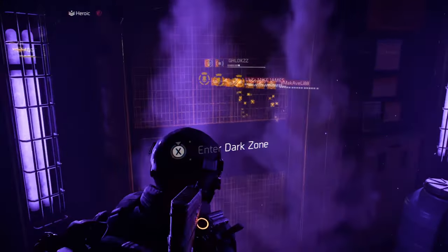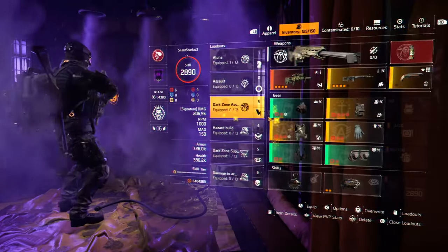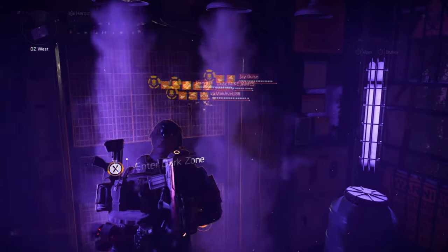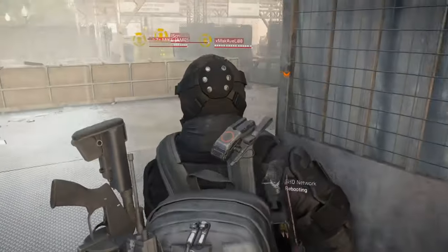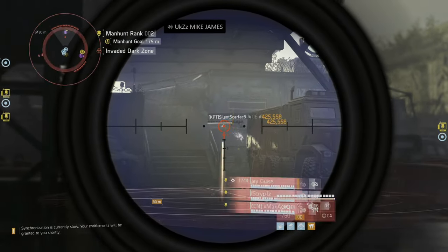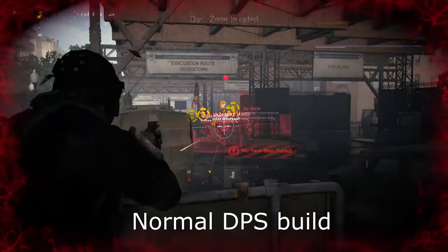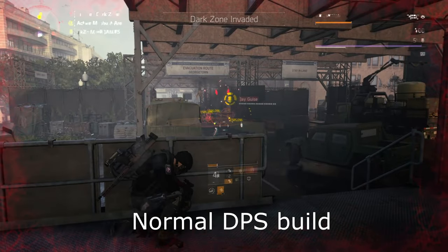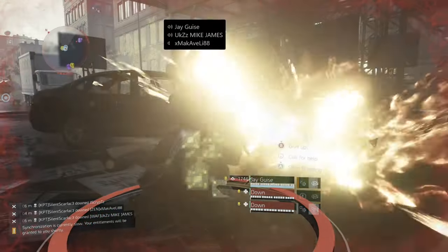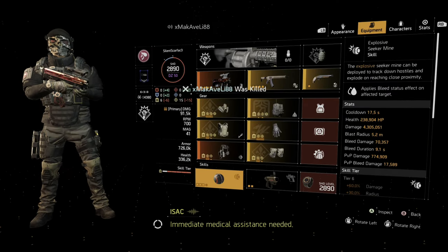What's going on guys, it's UK's Mike James. Today I'm bringing you 3 build templates based on explosive resistance. I won't be putting much gameplay in as the video will be long enough. The video is timestamped so feel free to skip to the build template you're most interested in. If you want gameplay, come and watch on stream. I've had a few people ask me how to counter explosives like the sticky bomb, seeker mines, firefly, mortar for conflict, and I think the community deserves insight on how to counter the so-called LBRB warriors.